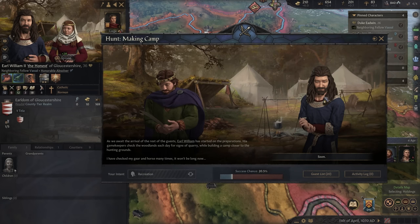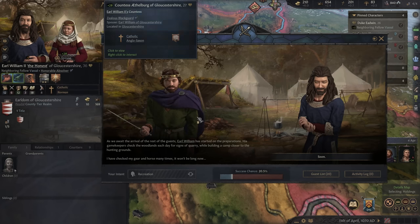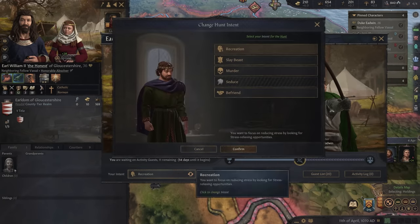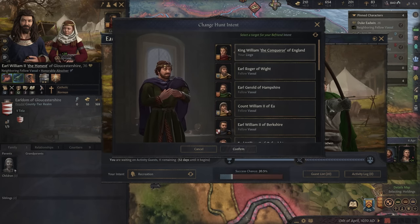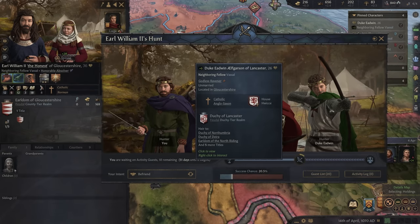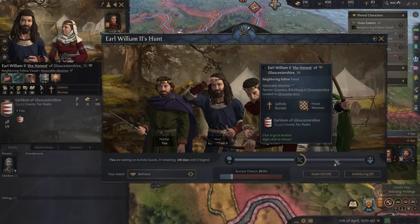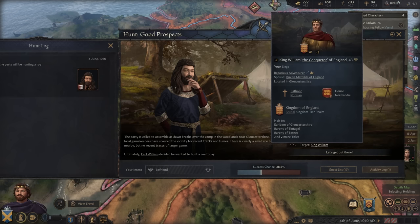20 people are here — Duke Richard of Kent and King William! That's really good. We've got a great opportunity to potentially make a new friend. Who should it be? King William, naturally — if he becomes our friend, that would help us out quite a bit. Then there's Duke Edwin, another neighboring vassal, King William, Earl William, and me — the hunter. The party's called to assemble. We're going to be hunting a roe deer — peril mild, prestige mediocre. We've got a higher chance to actually track it down.